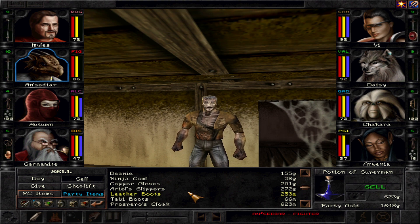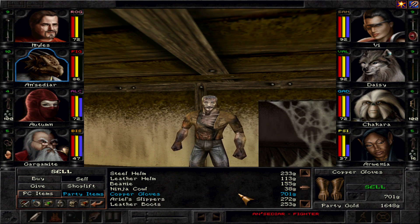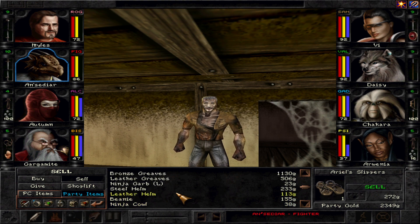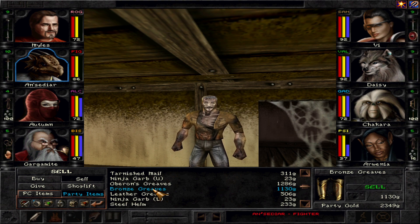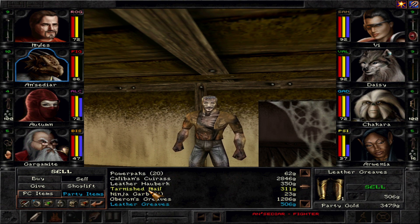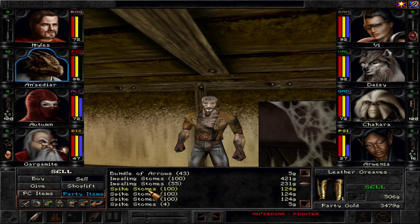Copper gloves — I don't see anyone really needing them again, so we'll just sell those. Leather Helm and Steel Helm, potentially. Leather Greaves, Bronze Greaves — those are for a fighter. I think we can sell those pretty much. Again with the Tarnished Mail — we'll try the polish on it. Come back here to the weapons.